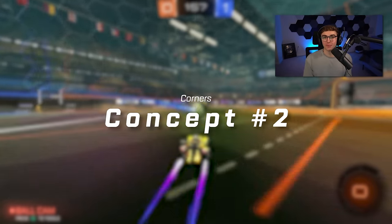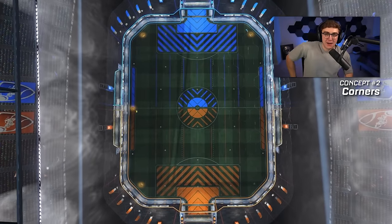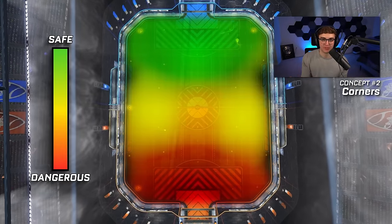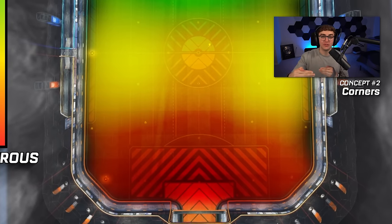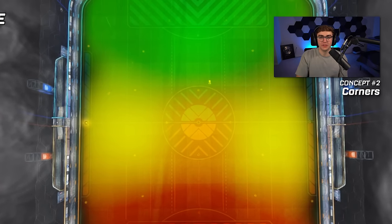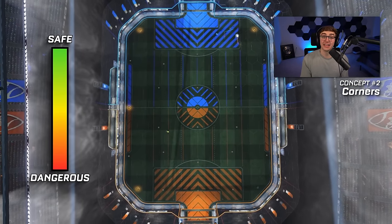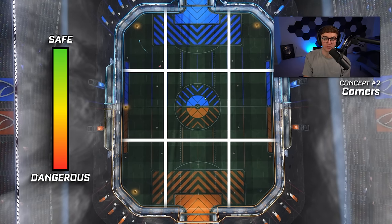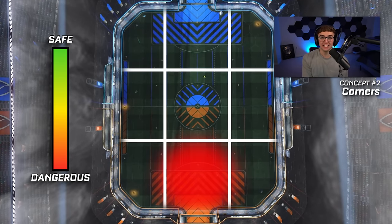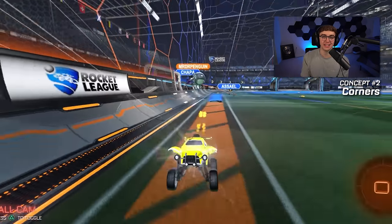Number two: corners. Most low-rank players completely misunderstand how corners work. You might think the map looks like a gradient — everything on your side of the field is dangerous, and as you move downfield it gradually becomes safer. But the truth is the Rocket League map looks more like a grid. The red hot spots you should keep the ball away from are right in front of your net. Most of the midfield is orange, but your corners are actually green, because when the ball is in your corner there are not many angles for it to actually be shot on your net.